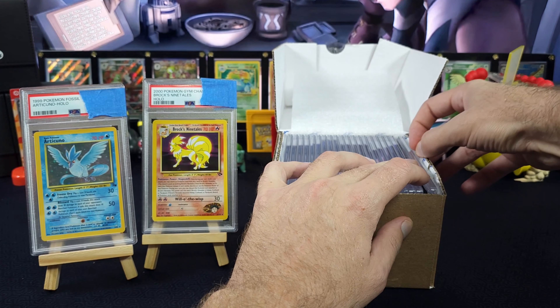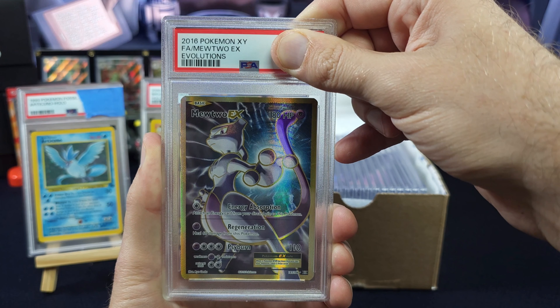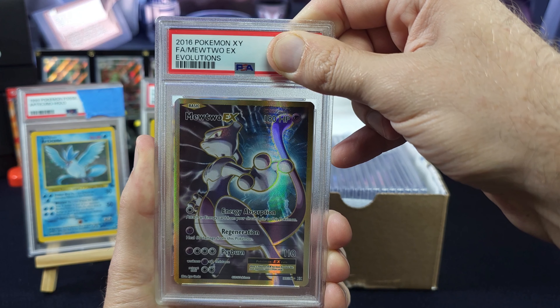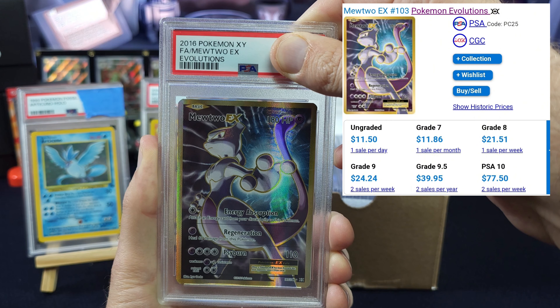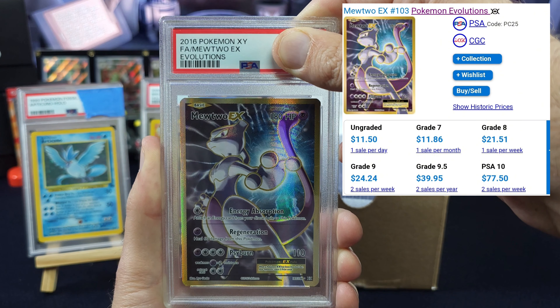22 cards, majority of them 20-plus years old. Let's see what we got. Kirsten's got the prices up, hopefully on screen too. We've got Mewtwo 103, which is in a grade 8 at 20 bucks, grade 9 at 25, PSA 10 is about 75.